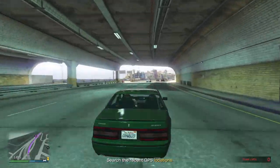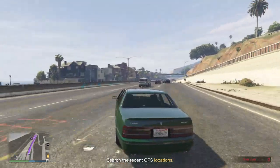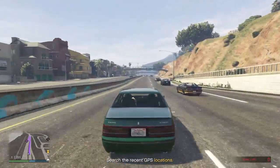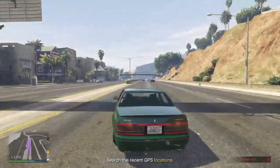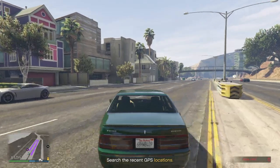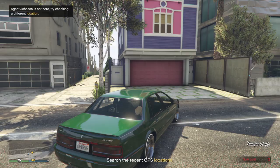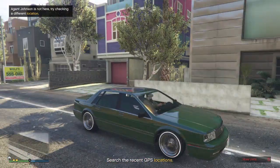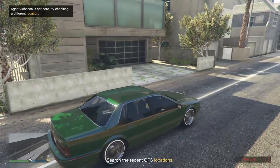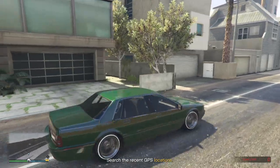Out of the way! This isn't my unmarked cruiser, so I can't flash you guys and tell you to get out of my way. Oh, is this her beach house? I don't know — maybe she bought a beach house. What? She's not here. I thought for sure she'd be at the beach.